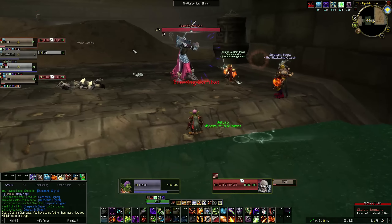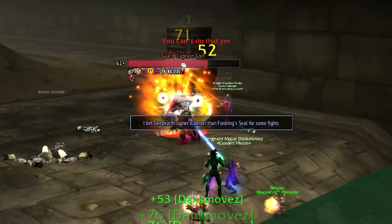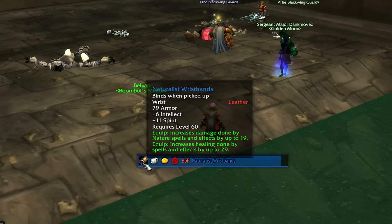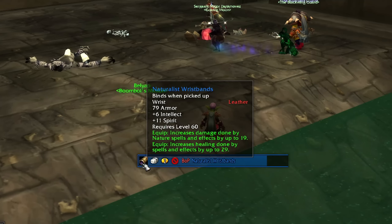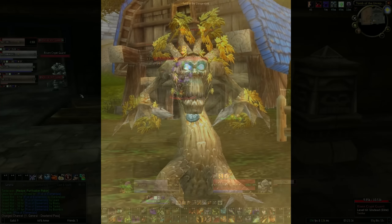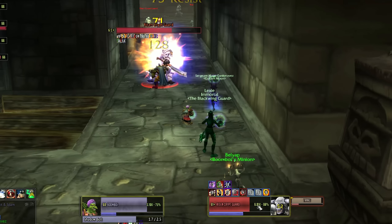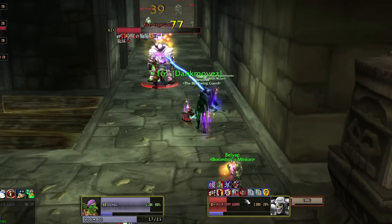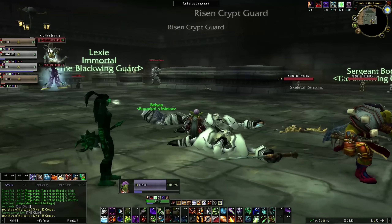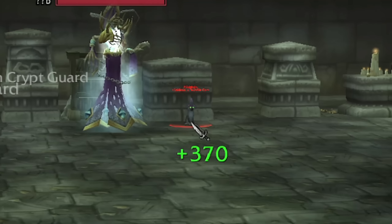Now we're properly going for Guard Captain Gort — 45,000 HP. Triple Dot and Shadow Bolt spam. That's a 975 Shadow Bolt. Pretty easy fight. He dropped Naturalist Wristbands — leather, 6 Intellect, 11 Spirit, 29 more healing. If a Druid was here right now they'd have been hooked up. As we progress past the Dirt Mountains there's another corridor and a lot of Risen Crypt Guards — these guys are actually really beefy. Luckily this group is just naturally bulky. It leads to a giant room, and I just realized the Lich also has their own cat, just like Kel'Thuzad, but this one's named Midnight.